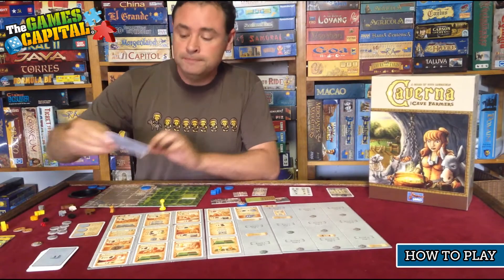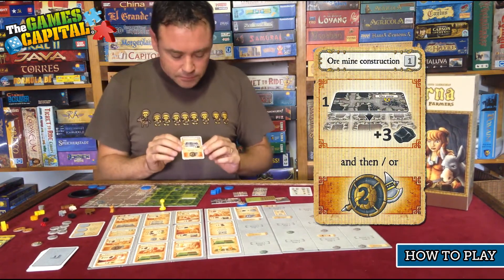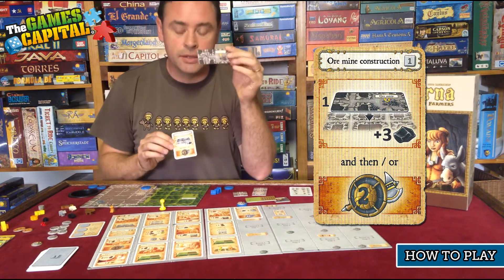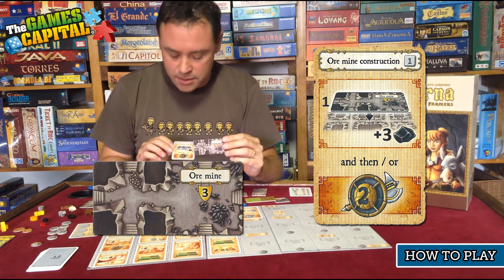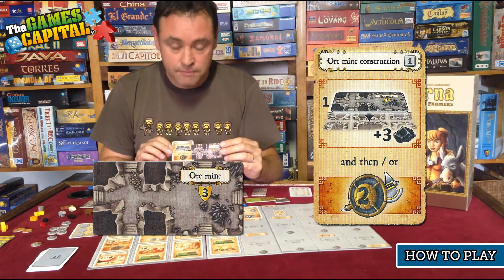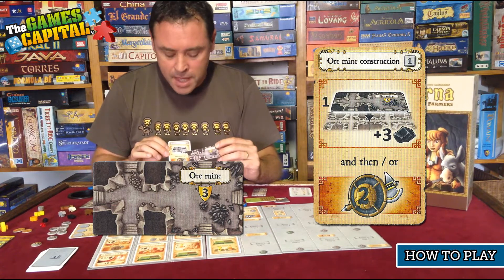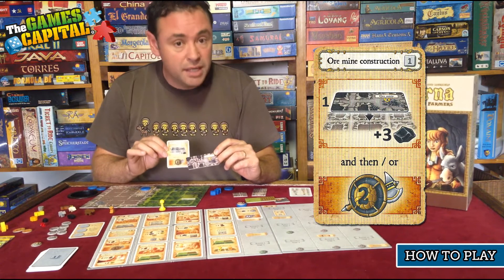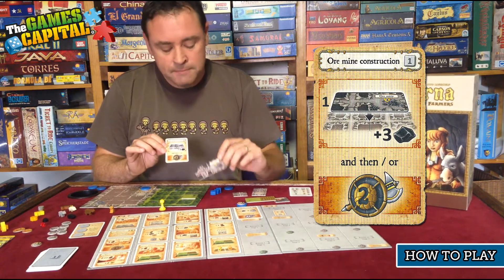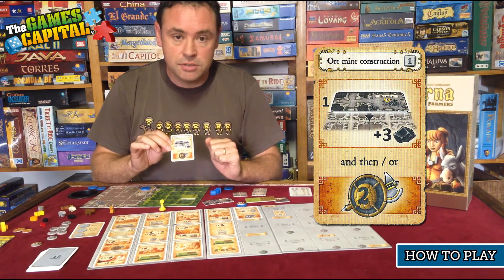The next action is Ore Mine Construction. Here you take one of these ore mine tiles and place it over the top of two existing tunnels next to each other in your cave system. You get three ore immediately for discovering the ore mine, and in addition you also get to go on two expeditions.